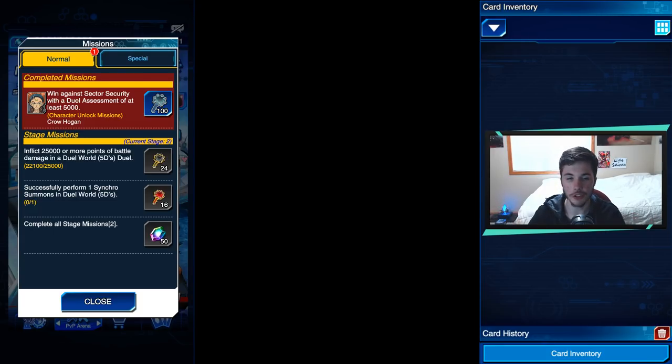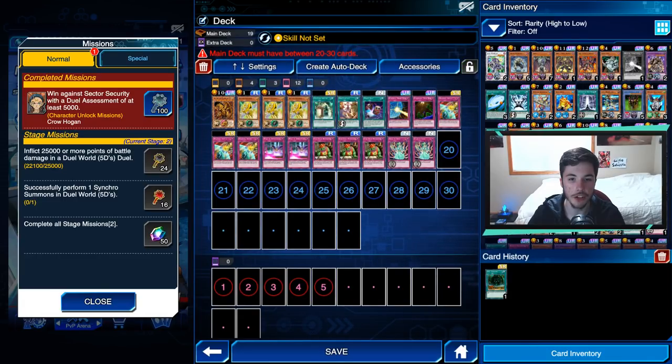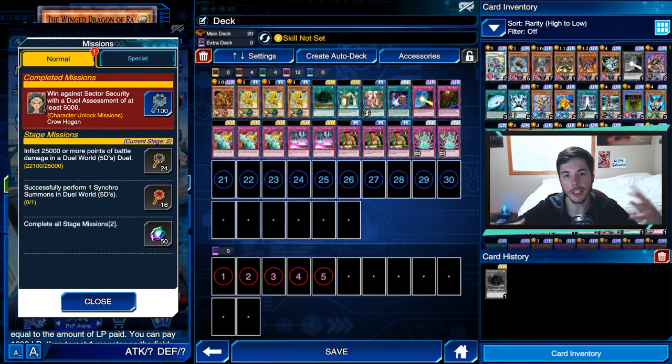This was the farm deck I actually used for that. I found out that this deck also works kind of against certain matchups, but I will recommend if you're going to use my build, get rid of Hatred Aid and add something else. I basically used this farm deck to get to a duel assessment of 5,000 points against Sector Security. You don't really need any skill for this farm deck — you just have to use the Winged Dragon of Ra. If this farm deck does not work out for you, I'd recommend building a deck that stalls, and then on the last turn try to get a bunch of attack.